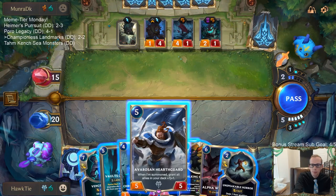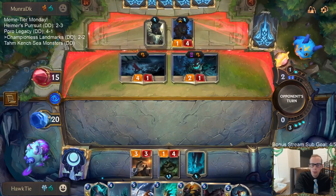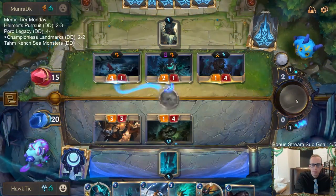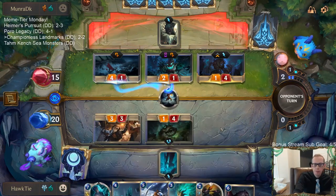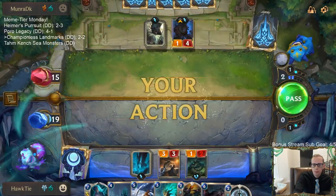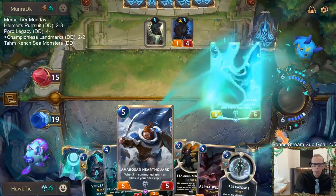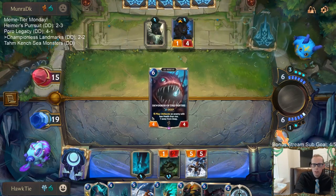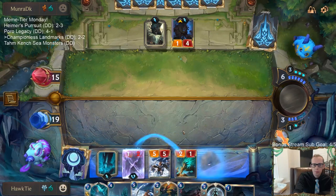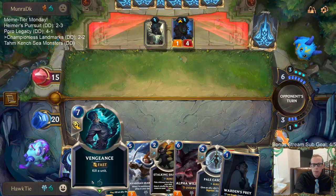Which do I want to play - Vaults or Avaros and Hearthguard? We'll go Unspeakable Horror on the Jawhunters to keep Babbling Bjerg alive. Babbling Bjerg will then turn into Avaros and Hearthguard. That works great! Now I can go Blighted Caretaker, challenge Maokai, and Pale Cascade. I was planning on going another Hearthguard but looks like we're changing that plan. Thorny Toad is quite bad for me actually.